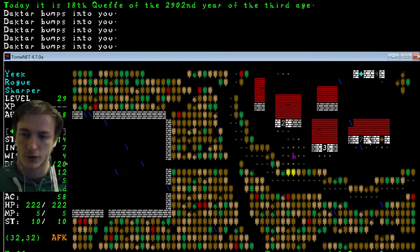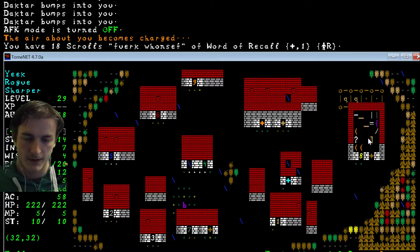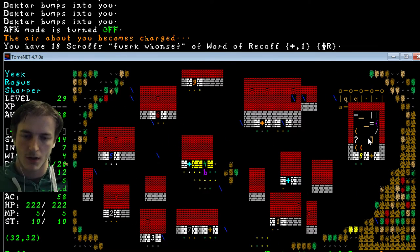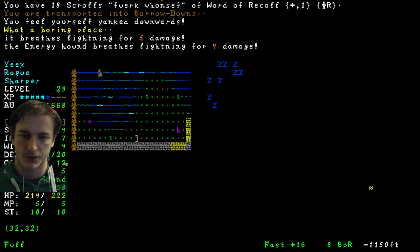We would go to Barrow Downs. I'll go as a bet. It's a bit dangerous, but what to do. 29 bet, I have bad resistances — no house resistance, no disenchant resistance — so it wouldn't be too easy.